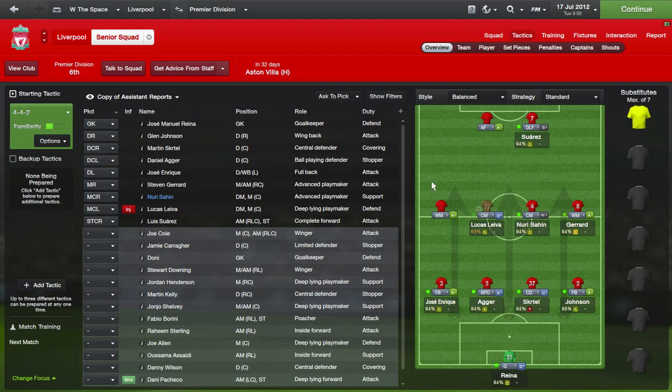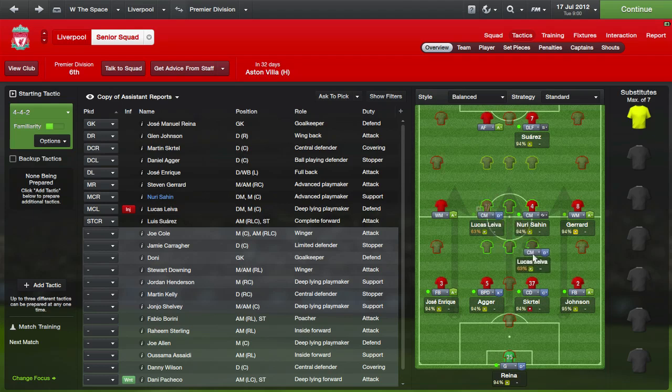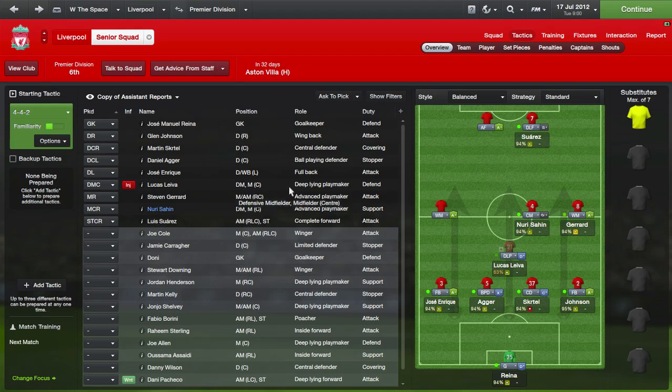Now we're getting fiddly. I like to start with a basic 4-4-2 and work out player positions from there. We have Gerrard on the right, and Lucas and Sahin in the centre. Lucas likes to play defensive mid, so I'm going to move him there. He likes to play as a deep-lying playmaker, so we'll put him there for now. Sahin is an advanced playmaker and Gerrard is an advanced playmaker — you don't want three playmakers in your midfield.